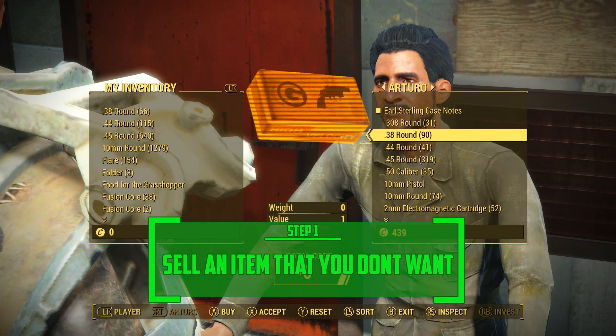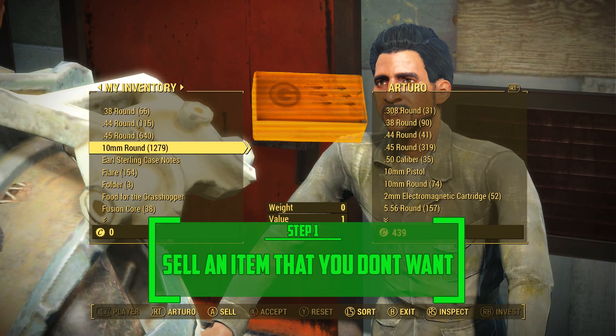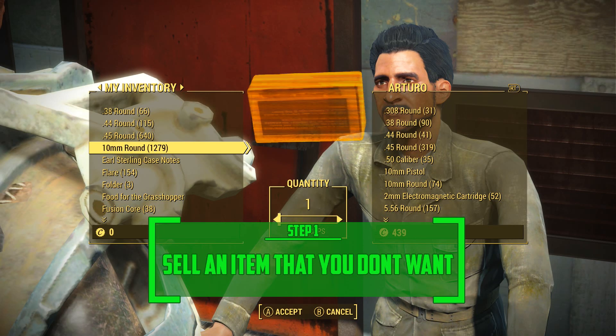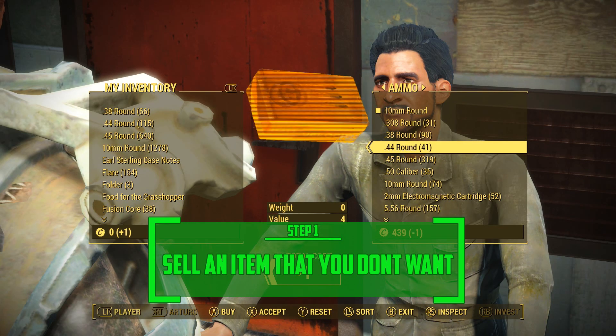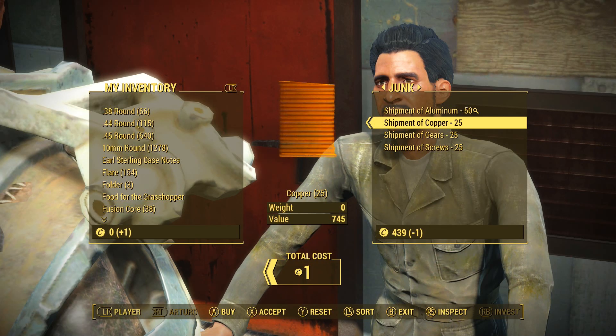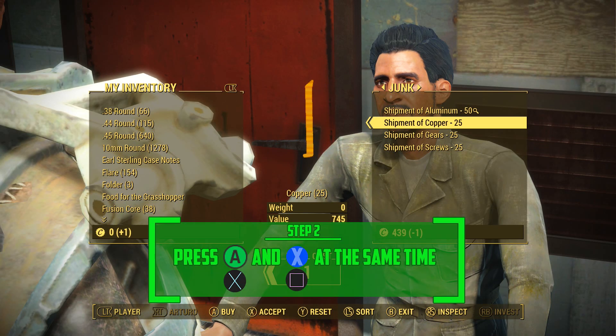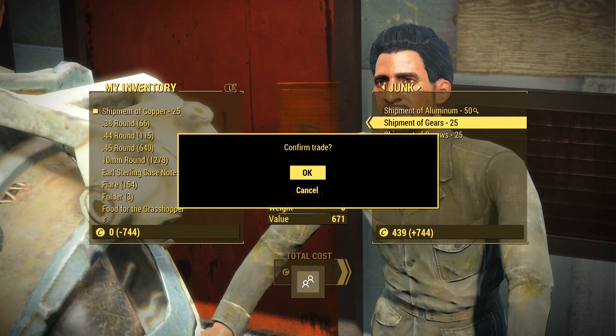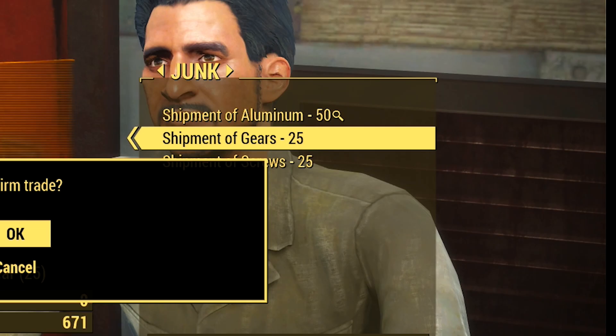You want to use something like ammo — I have 1,279 here. Scroll all the way to the left where it hits one cap. Then go to the junk you need. I'm going to go for copper. What you need to do is press X and A at the same time on Xbox, but hitting A just slightly before X. On PlayStation, hit X and Square at the same time but hitting X just slightly before Square.